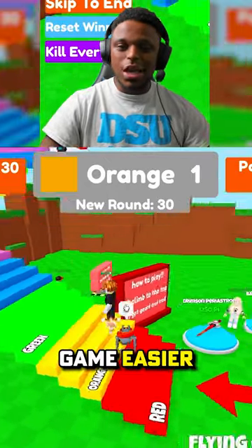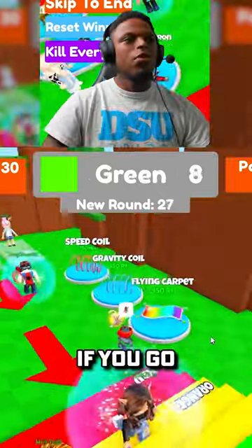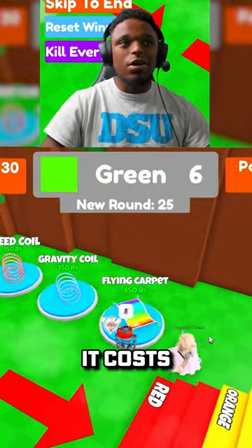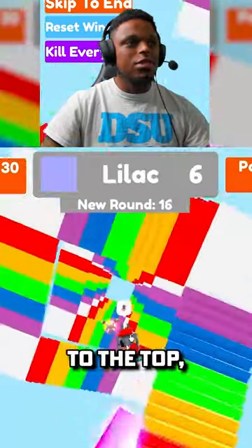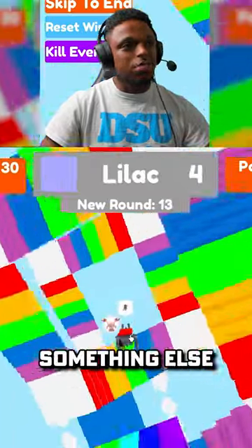So this is where the pay to win comes in — you can beat this game easier without having to deal with the trollers. If you go over here and buy the flying carpet, it costs 450 Robux, and literally all you have to do is use the carpet and fly to the top. Once you get to the top, push the button, and then something else crazy happens.